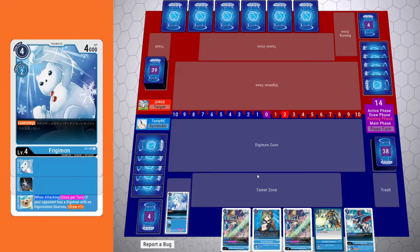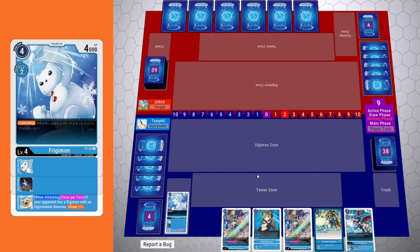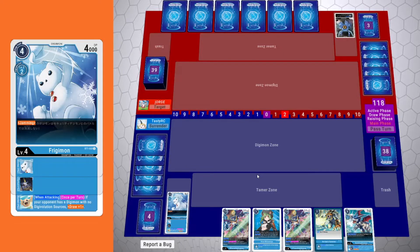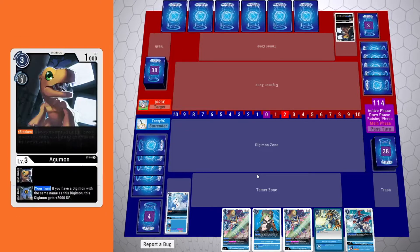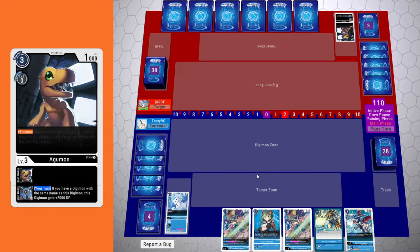I am recording this gameplay in post, since it's kind of hard to commentate and play at the same time. My gameplay's better ignoring the commentary, so I'm just playing and commentating over it now. We did get a good draw there — go into Frigimon, so we can start him off with two, and then we draw into our ultimate. So now we have a clear path into All Force Veedramon.